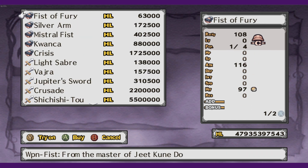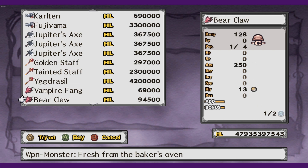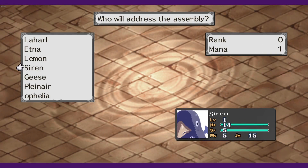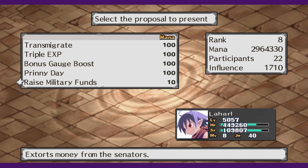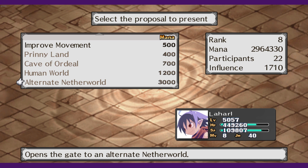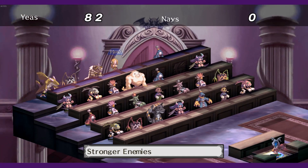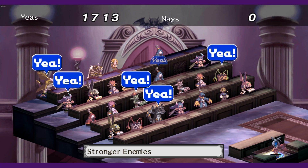Your maximum customer rank can be raised by spending hell — the in-game currency — in the shop. How to increase your current customer rank is done through the dark assembly. The dark assembly uses mana, which is obtained by defeating enemies, to pass bills that give you certain effects. Each character gains their own mana, and it generally doesn't matter who you use to pass bills. One important bill is the stronger enemy bill, which increases the level of all enemies up to 20 times and is reversible. Always keep these in mind when you want to gain experience faster.